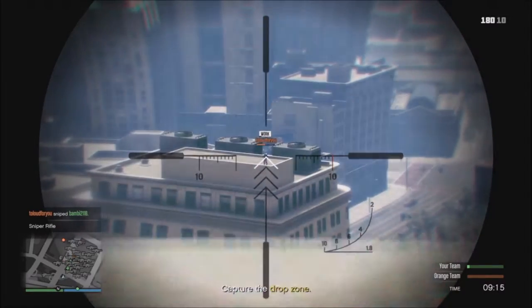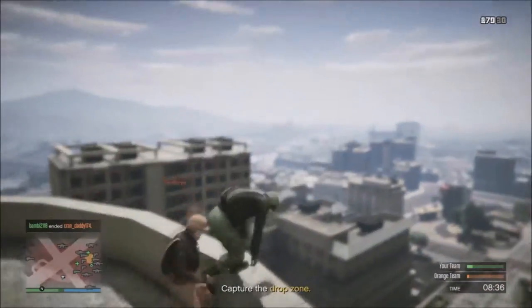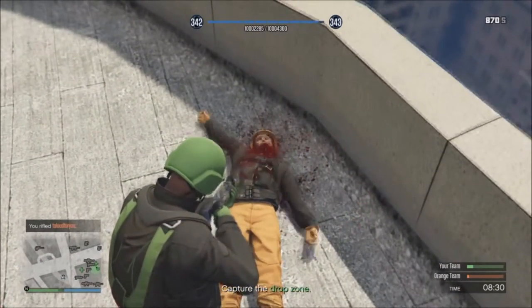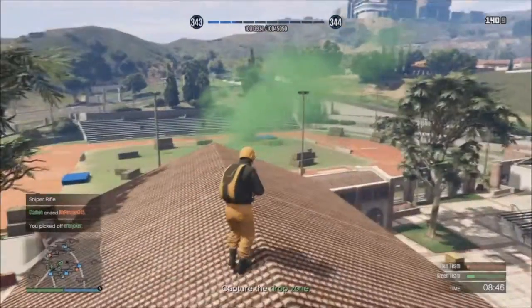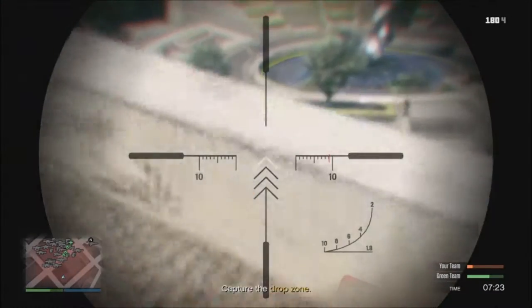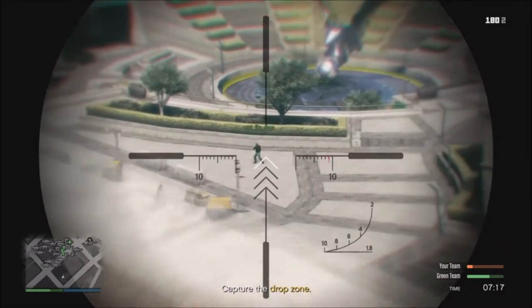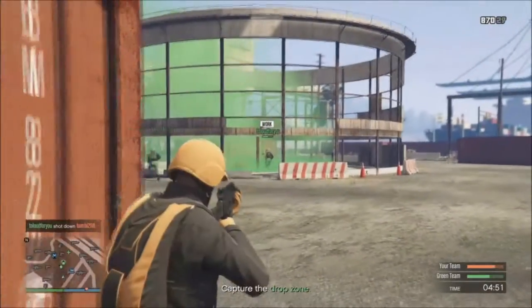There are times when your opponent is going to notice you sniping. But if you have a keen eye and good awareness, you'll know when your enemy is going to make a move on you. Also, even if you do snipe, people may read the kill messages in the bottom left corner and know your position, so be careful or you'll end up dead. And if that happens, don't get drawn into a sniping 1v1 battle, because the other team will take advantage and capture the zone while you're distracted.